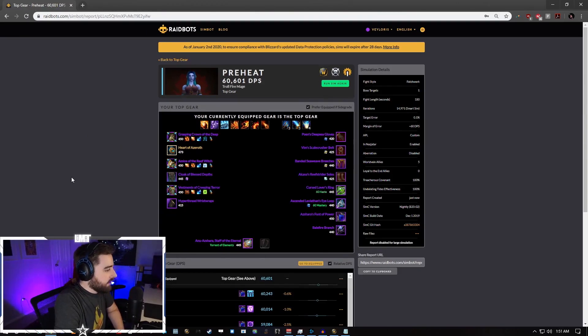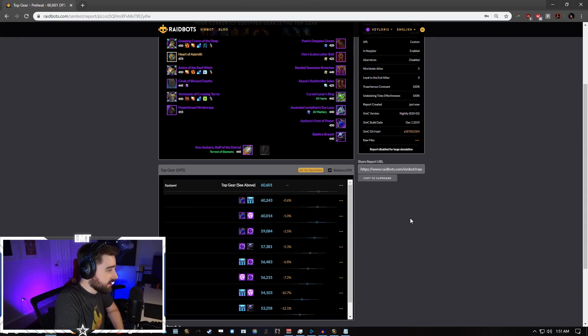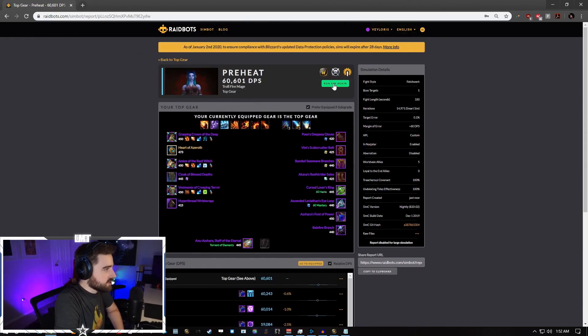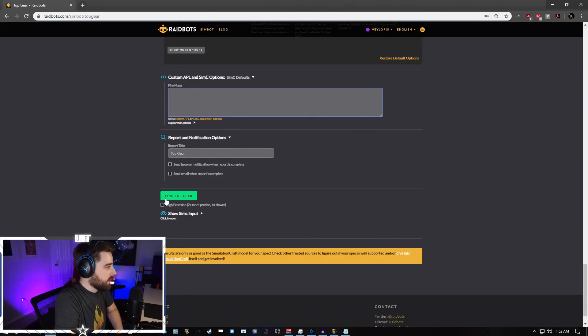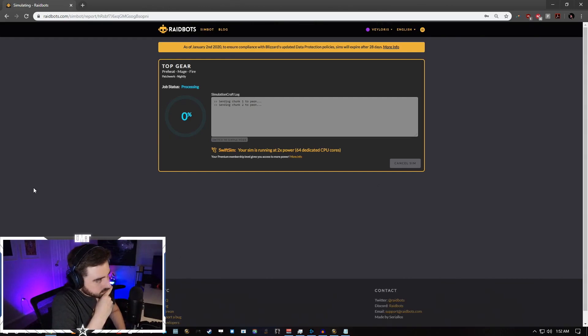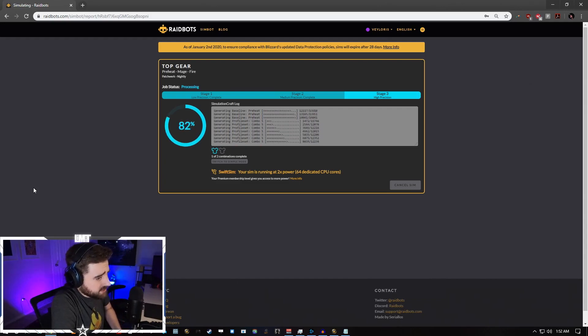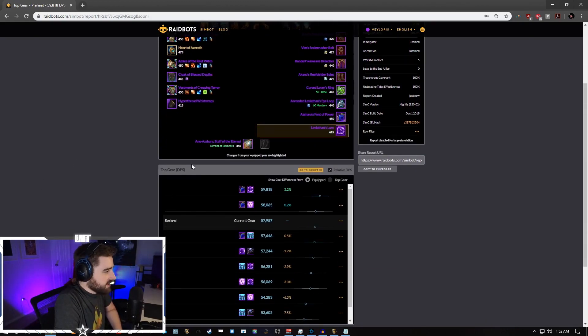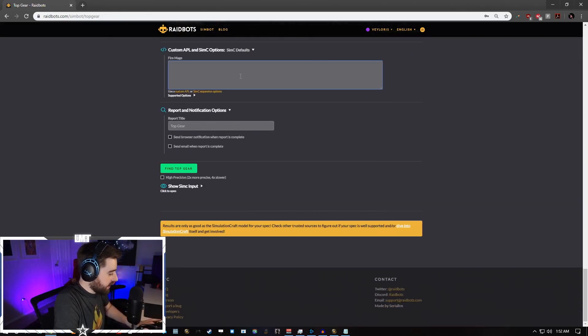It'll run through the simulation real quick. As you can see, it's outperforming the Lure by about 2.5%, so that's pretty good — we'll take it. Just to show you that this is not included in the base sim: if we remove that line and click Find Top Gear with everything else the same, the result will be that the Leviathan's Lure is actually much higher on that list. In most cases, your double on-use trinket setup will actually be lower than pretty much anything else. As you can see, it's saying this is a 3.2% increase, which obviously is just wrong. So definitely make sure that whenever you run your sims, you include that line — very important.